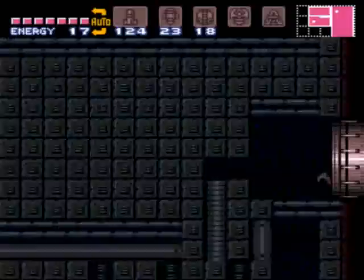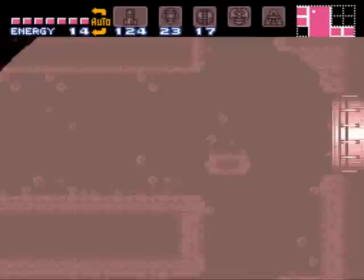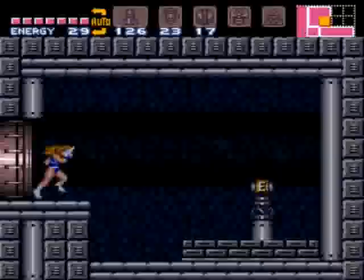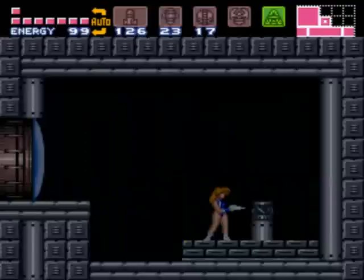This door is basically a one-way door — you can tell by that disappearing floor. Somewhere over here — there it is. You don't really need the grappling beam for this room even though it looks like you do; you can do it with just the power bombs and the wall jump. I always have the grappling beam here anyway. I kind of want to scan just to be sure — I usually don't, but I have a feeling about this one.